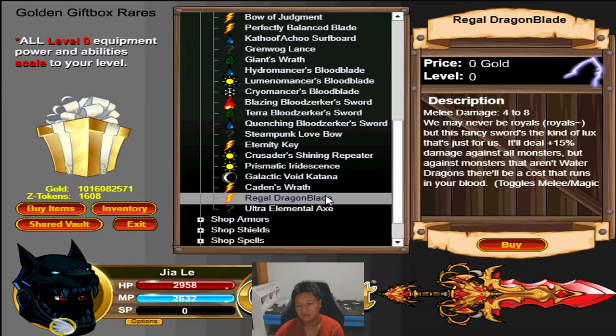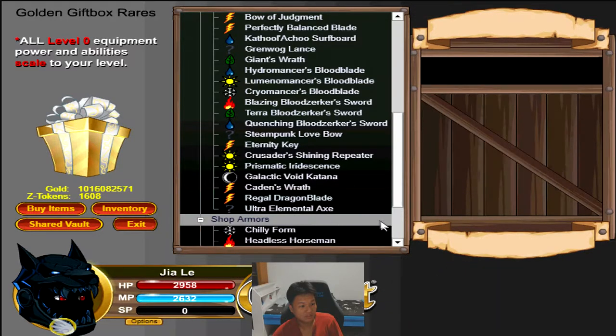Before the energy blood blade comes out, this is the best energy weapon in the game. So if you don't have your no-drop set to energy and you're looking for a good energy weapon and don't want to wait for an energy version of the blood blade, you can get the Regal Dragon Blade. But for me, I will not be getting that.